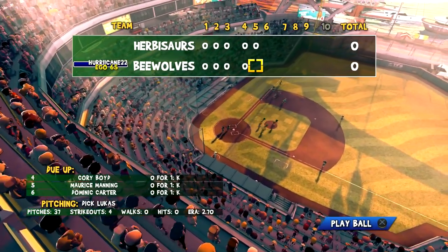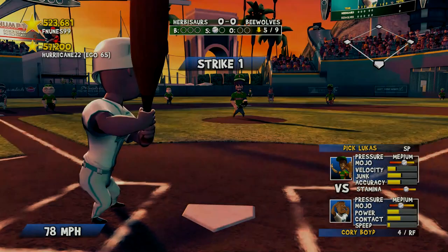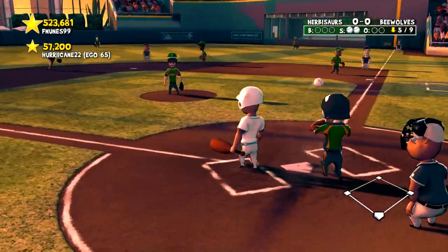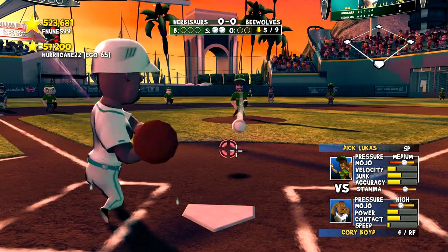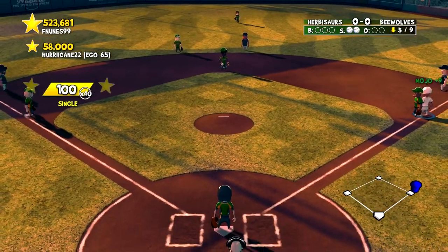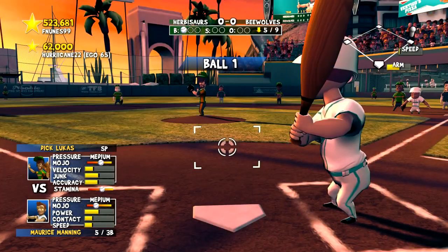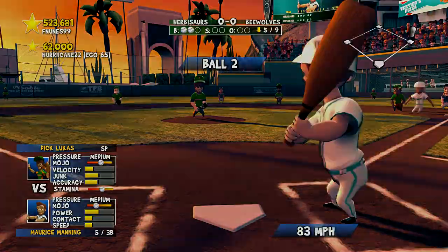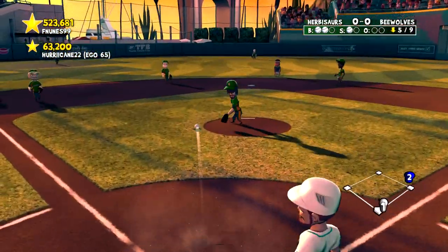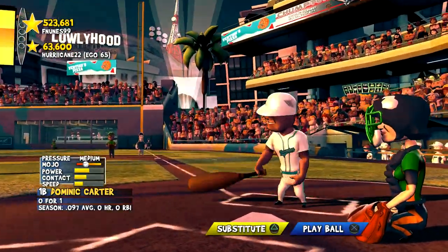Fifth inning now, 37 pitches for Lucas. Here is Corey Boyd. I don't like those pitches — that's too high. Fouling one up, still 0-2. Boyd up the middle — there's our first base hit! Fell behind but he gave me a pitch to hit. We need to work the counts more so we can get some of those with his accuracy and stamina dropping. Manning hits it softly to short — an easy double play. I'm tired of these weakly hit ground balls.